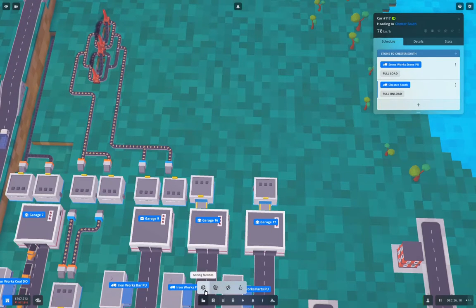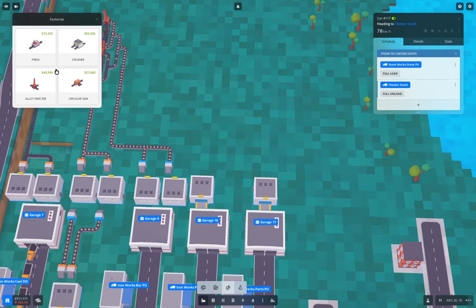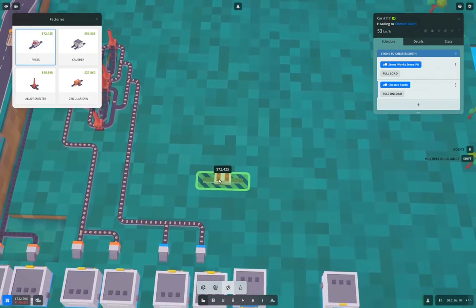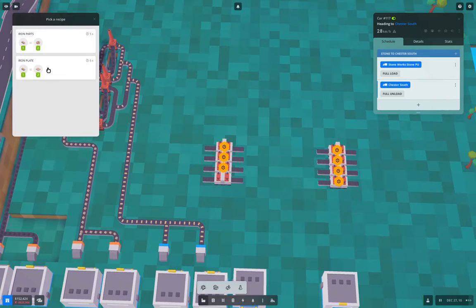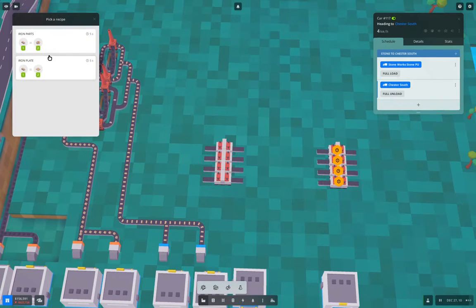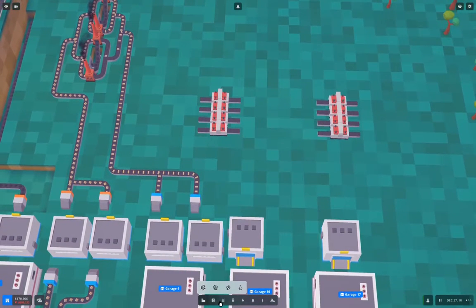What I'm going to do now is grab a press — not one of those, one of these — a press. I'm going to put one, two, three, four of those there, and one, two, three, four of those there. This side is going to be plate and this side is going to be parts. Now I need conveyor bits — an input here and an input here, and an output here — and I need to do some terraforming.